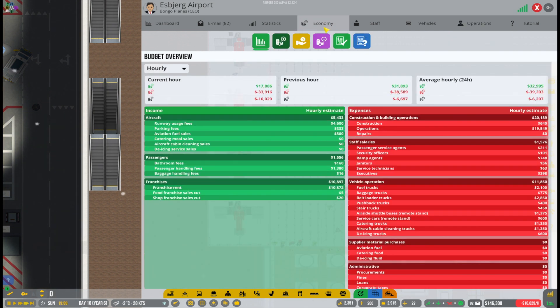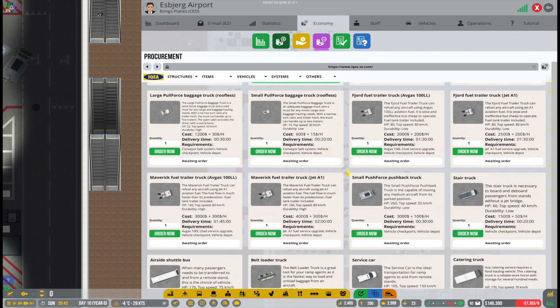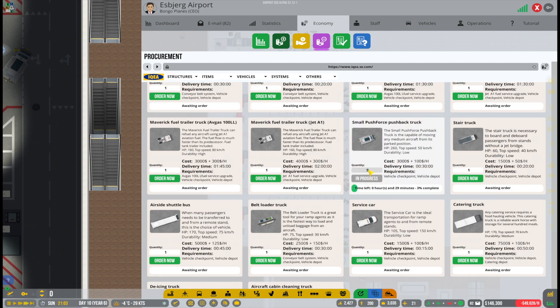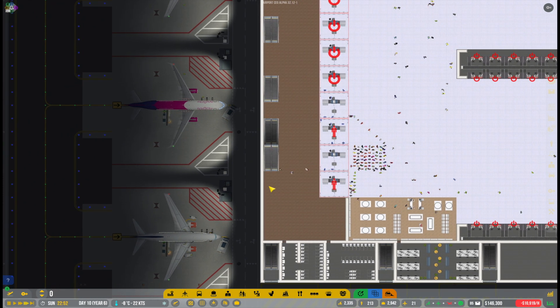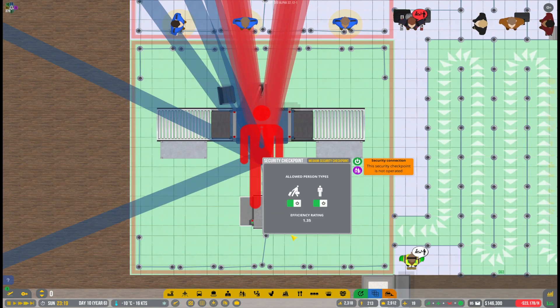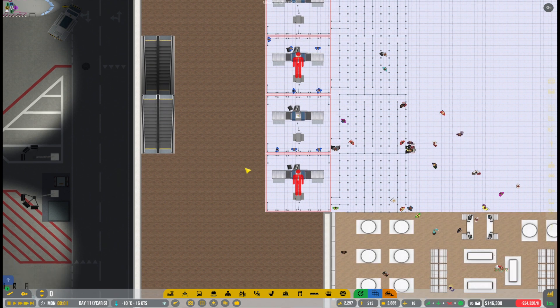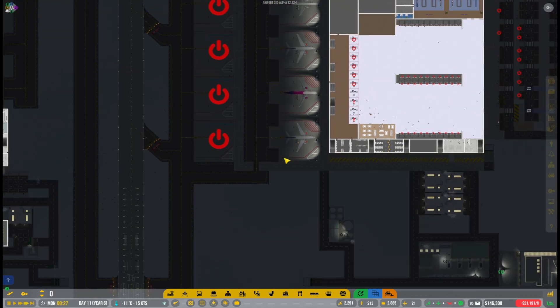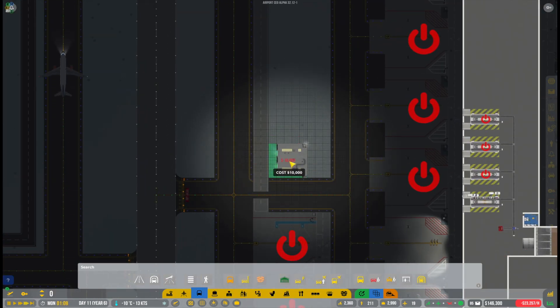Unfortunately, it still doesn't matter much because they haven't fixed the issue where money has no real consequence. All these airline contracts have no bonuses, and if airlines are upset it doesn't change anything. I really hope they will change that because it would raise the stakes in the game. Right now all this effort doesn't really change anything, which is a little sad for players who try to run a realistic, smoothly operating airport. Anyway, this episode is getting a little long, so thank you to all of you who stayed till the end — let me know in the comments below!